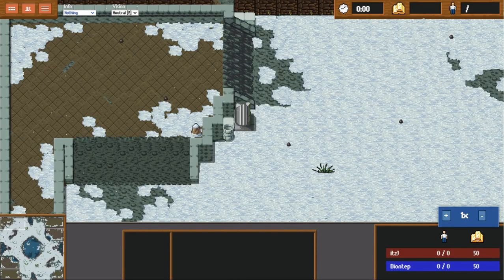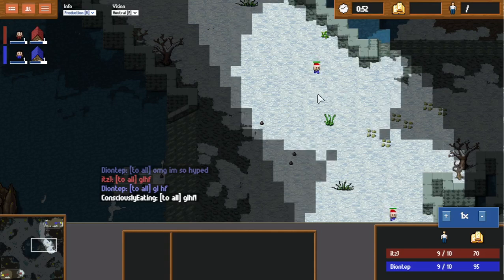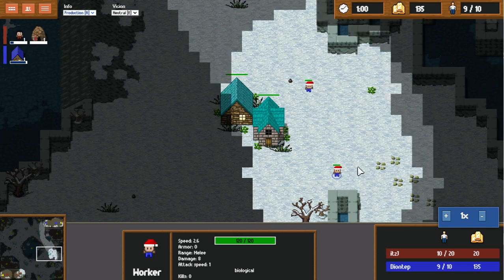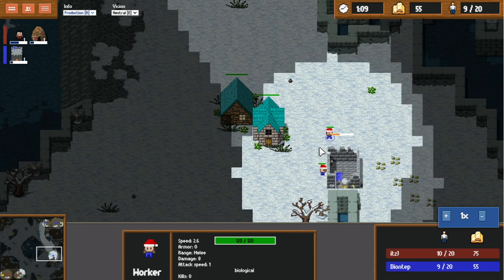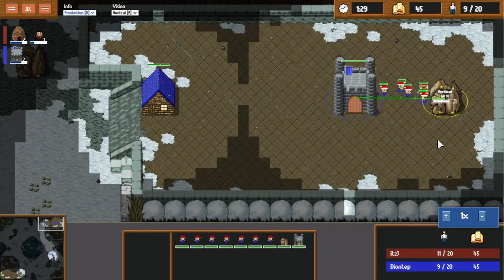Alright, we got J versus opponent on tap. This is gonna be a really tough matchup — she is a much better player. We prepared a two-racks build, but this second worker came a little bit early, which is unfortunate. This is gonna be doing nothing for about six, seven seconds — actually way more than that. We went for nine workers.